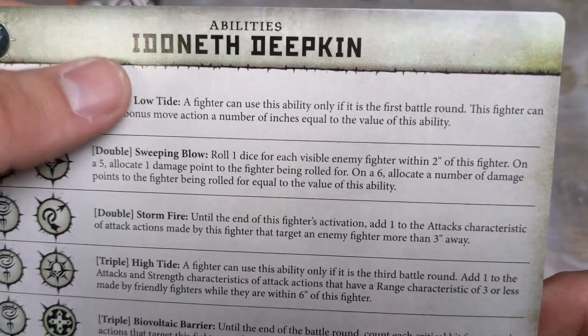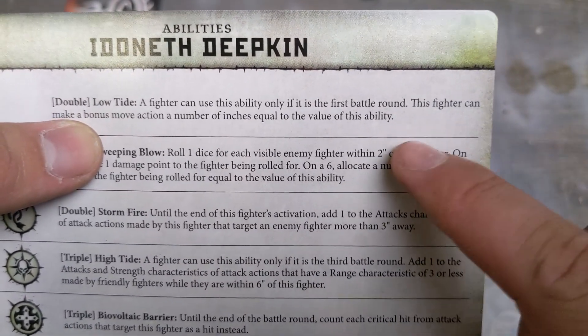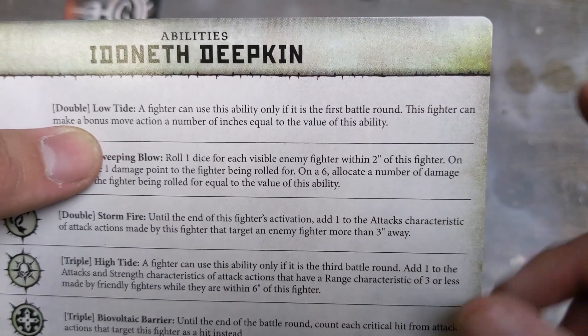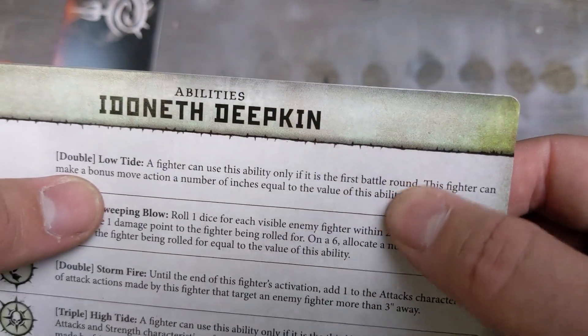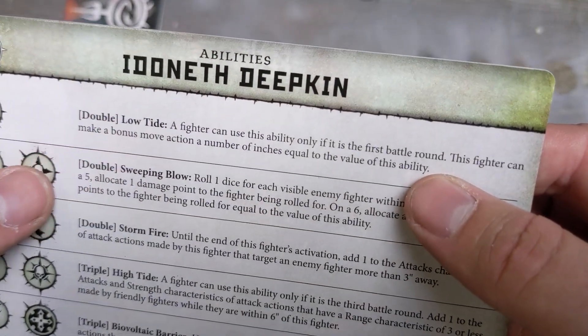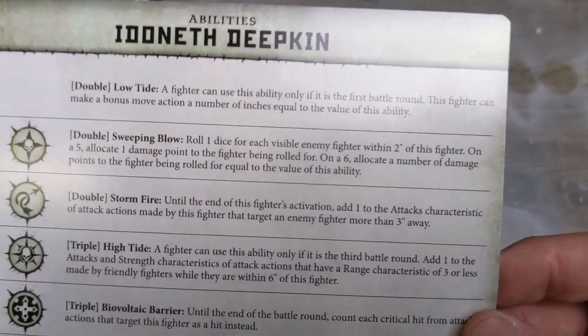The other page — here we go with the abilities. Very similar. I've got my Splintefang stuff out because I'm going through them at the moment. So, Low Tide: a fighter can use this ability only in the first battle round — the fighter can make a bonus move action a number of inches equal to the ability used. If you're trying to rush in, that's a really good way of getting in your opponent's face, especially if you need to kill their warlord quickly.